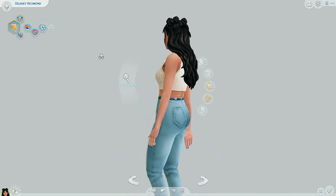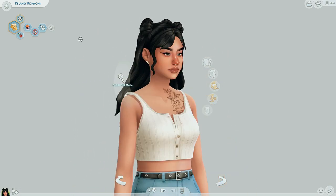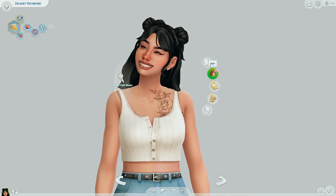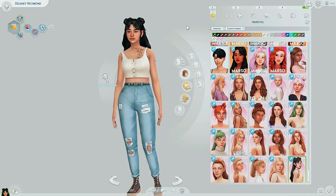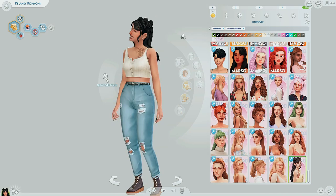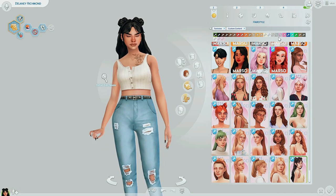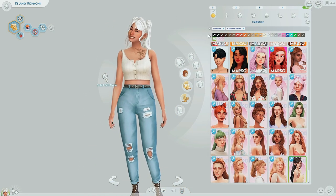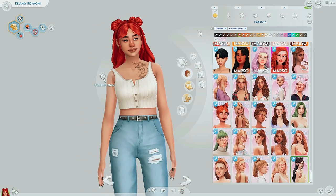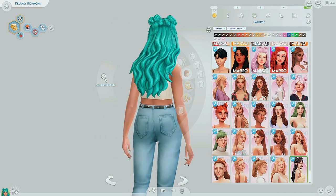Last but not least, this is the Luna hairstyle by Miko. Freaking love it. It might be at my number one because it's just literally so adorable. Love the space buns. Love the detail. This could be really good even just regularly for your Sims, but especially for party wear, if your Sims go to Coachella, a music festival, or just a night out. This hairstyle would just work really well. It has all the EA colors plus some pinks, a light purple, and a bright white, which I absolutely love.